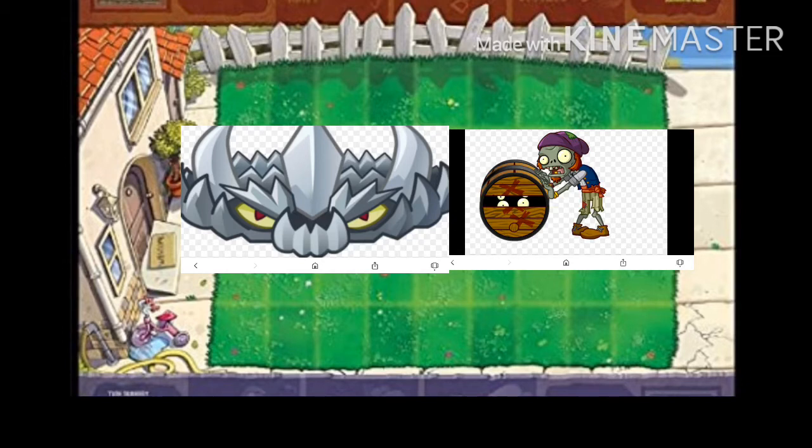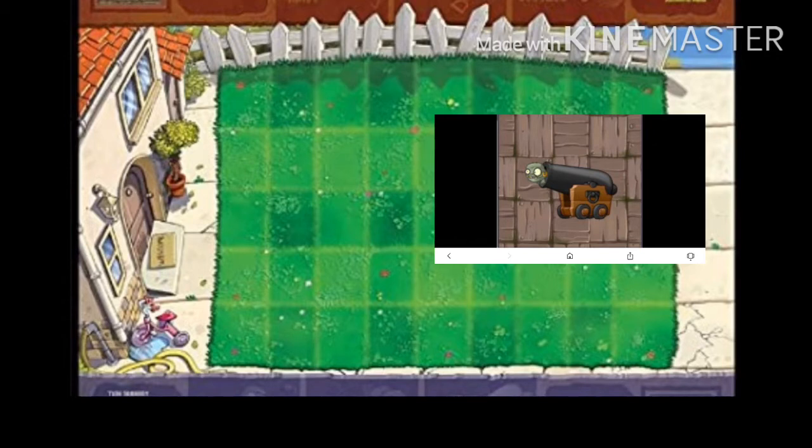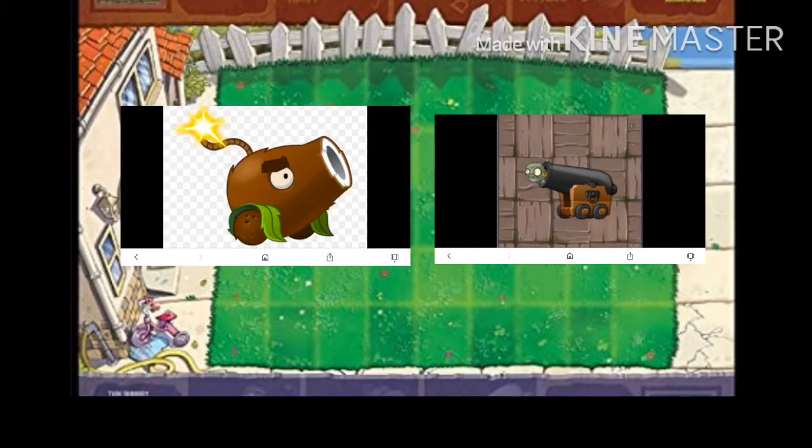The Imp Cannon's weakness is the Coconut Cannon. The Coconut Cannon shoots explosive coconuts that are extremely damaging, and because Imp Cannons are so durable, it can explode and tear them apart with only one shot. However, try to be quick, because if you wait too long, it will spread out and explode all of its Imps at once.